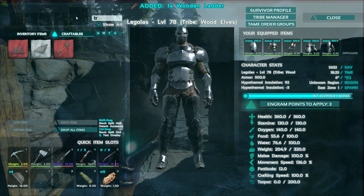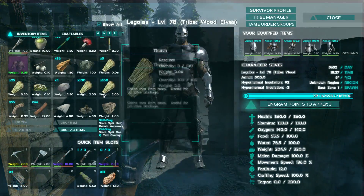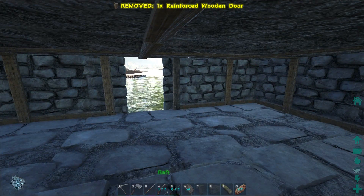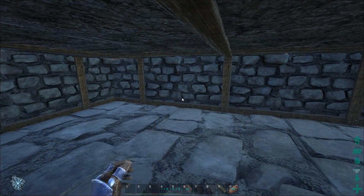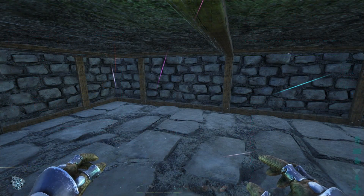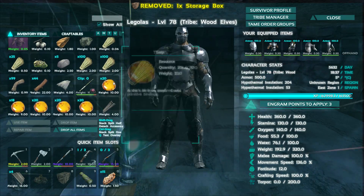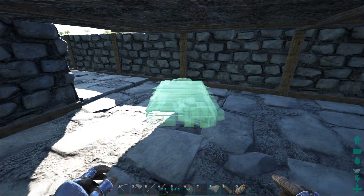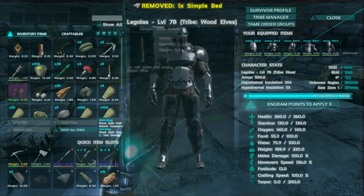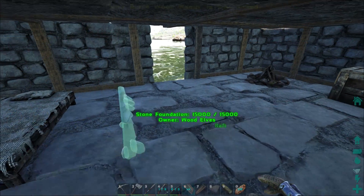We've got enough for one door and one ladder so we can access the top. I'm going to keep gathering resources. I brought sap thinking I'd get some fishing done but I don't know if I'll fit that in. I haven't seen moschops coal around here either — I should have brought leech blood. There's saber salmon everywhere. Let's throw down a campfire, storage, and of course a bed.